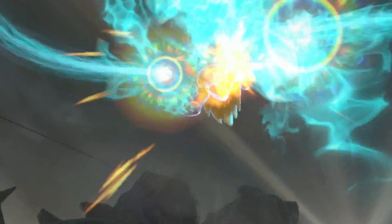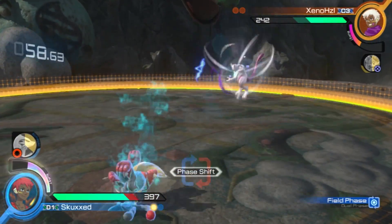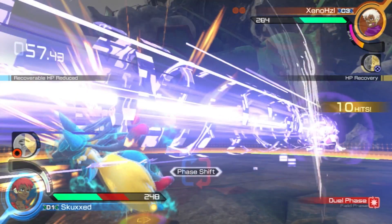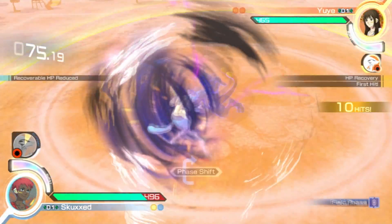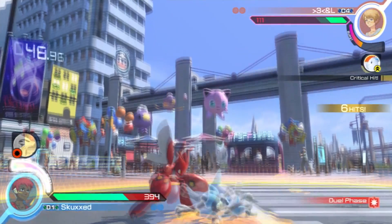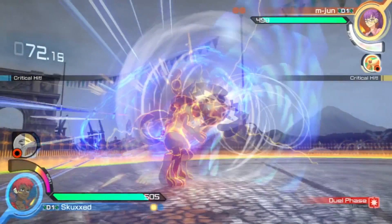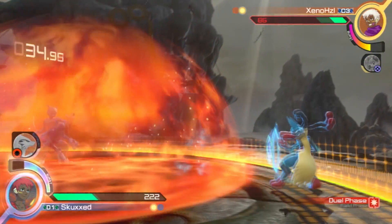Lucario is a solid character, and when he mega evolves, he's a monster. However, aside from his mega form, his projectiles pale in comparison to other characters, and up close his faster setup move doesn't allow for a lot of combos — so to do any real damage you constantly have to put yourself at risk. But I personally think that's what makes Lucario so satisfying to play: he's the only normal one who has to put up with all the weird stuff other characters throw at him.